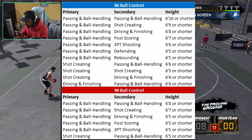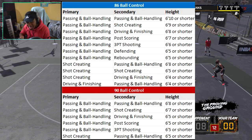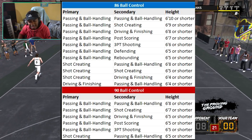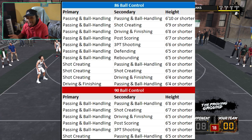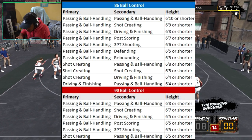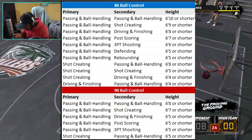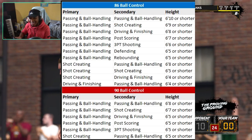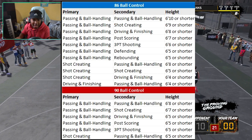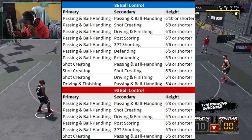Shot creator is going to be one of the most popular archetypes. Right below that is the pure shot creator — my build right there. I think I'm really going to make a pure shot creator, because if I make a shot creator he's probably going to be 6'3 or 6'4 anyway. You've got to be 6'5 or shorter as a pure shot creator to get 86 ball control. Also, if you are driving and finishing with passing and ball handling, you can also get an 86 ball control, but I don't think a lot of people are going to make builds like that.